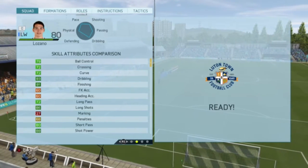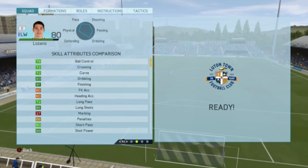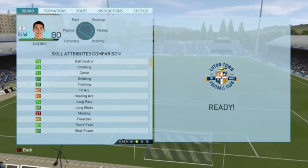His skill attributes are 83 dribbling, 81 finishing, 86 long shots, 80 short passing, 88 shot power, and 87 volleys.